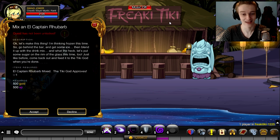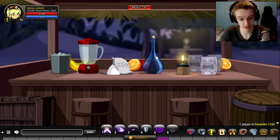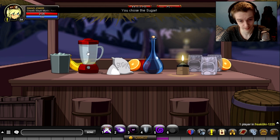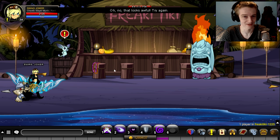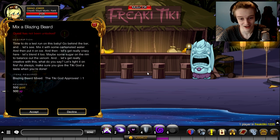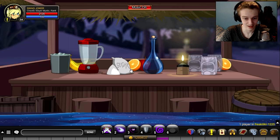For the second drink, what we're going to do is ice, sugar, blender. And then click exit, click on the tiki. It won't say it's awful because I, again, don't have the quest.